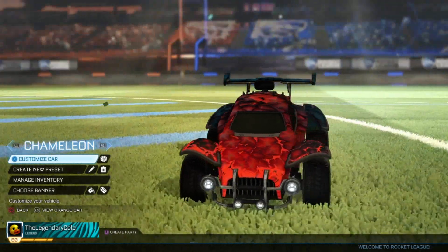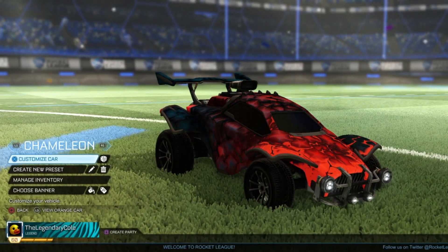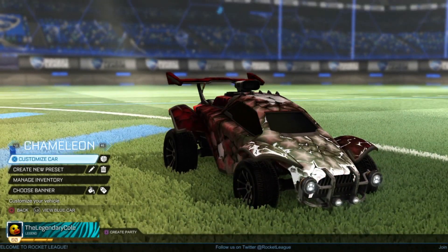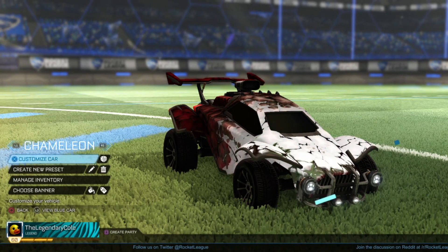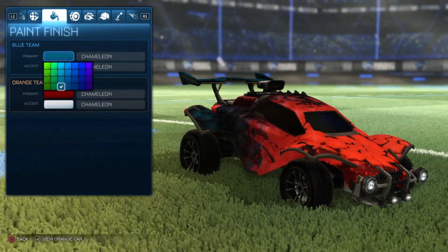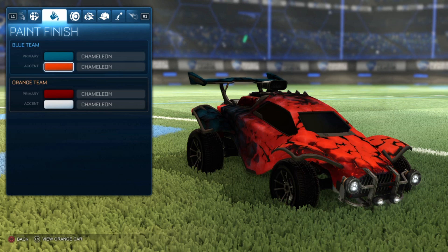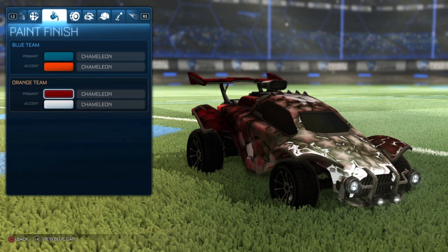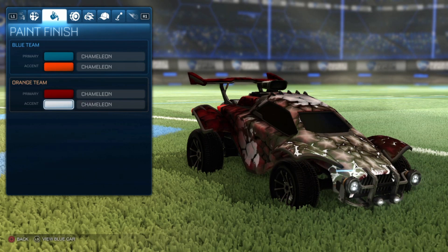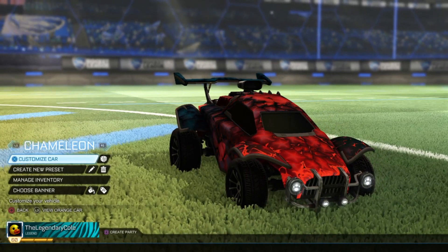Next up we have one of the brand new mystery decals — chameleon — and this is honestly probably my favorite look at the moment. I think this color scheme is so sick. This is for the blue color scheme, and then this is for the red — I do really like both of these. I like the blue more. This consists of a darkish blue, not too dark, and then a red — it blends really well together, almost looks like a dragon skin. Same with this one: I use a dark red and then white, and this is what I use currently on my car. I think it looks fantastic.